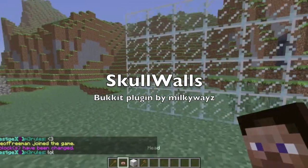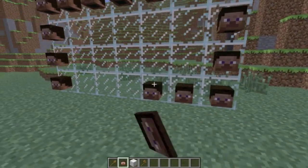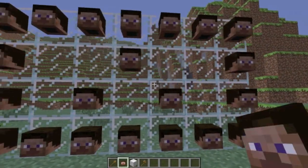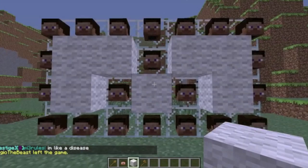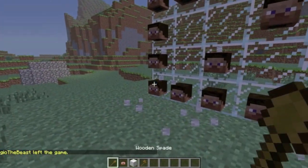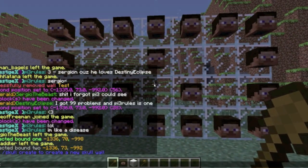Hey guys, this is Milky Ways, and this is going to be a quick tutorial on how to make a skull wall. I outlined what I want, and in the middle I just put some skulls. You can fill a whole wall or you could not fill it inside — whatever you want. The white wall that I outlined will just be empty; it won't be an entire wall like in previous versions.